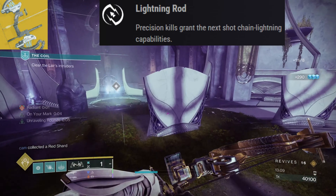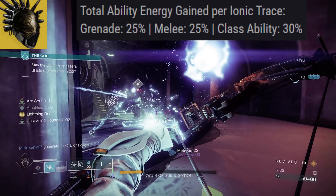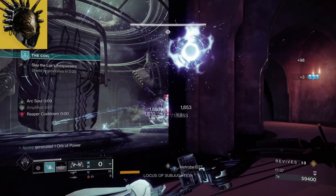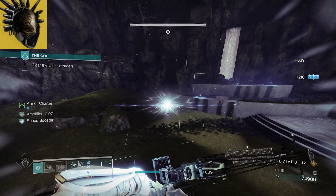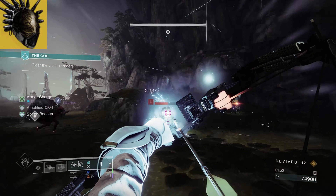Then we throw on our Fallen Sunstar helmet, which makes our ionic traces move faster and grants us double the ability energy when picking them up. For each ionic trace we pick up, we'll be granted 25 grenade and melee energy as well as 30 class ability energy. Once you see the rest of the build, you'll see how often we'll be creating these traces, leading to infinite ability energy. On top of this, for every ionic trace we pick up, our allies will also receive 10 ability energy for each of their abilities, as long as they're in range.